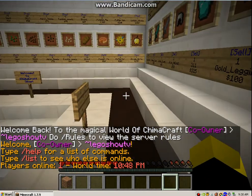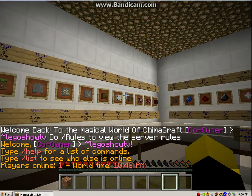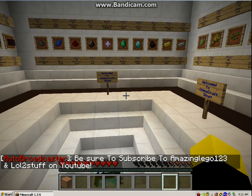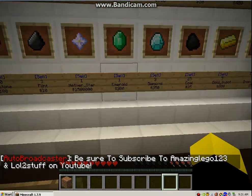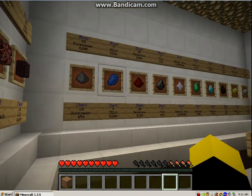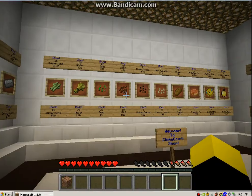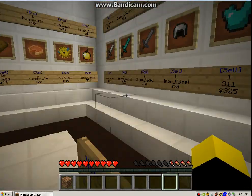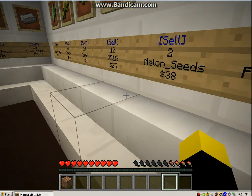When I left off just normally playing on the server, I was in the server shop. As you can see, it has an automatic broadcaster that says be sure to subscribe to AmazingLego123 and LoL2Stuff on YouTube — that's his second channel, LoL2Stuff. You can buy stuff in this because he has an economy plugin. This is a Chima set, and this character is Panther, the lost minifigure — let's say he's the lost minifigure, because we got an ultra build of him and there's no real life minifigure of him.